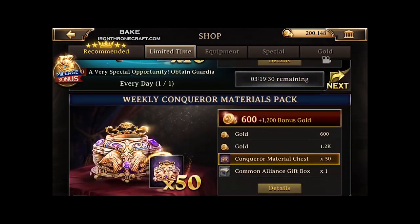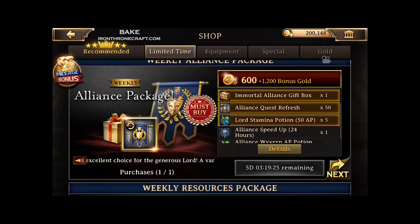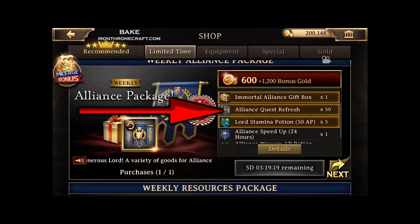So you go to the gold shop, scroll down to where you see it. What makes the Weekly Alliance Pack actually worth it isn't the other stuff — it looks kind of unassuming, but these 50 Alliance Quest Refreshes right here are the key thing.